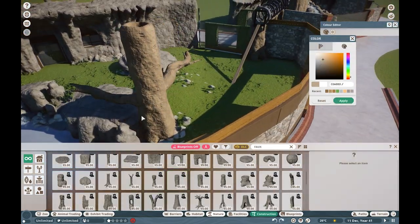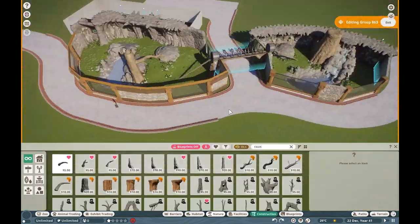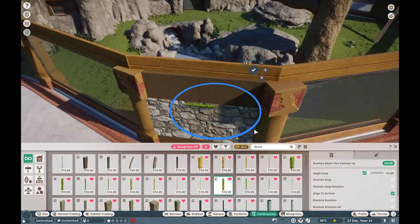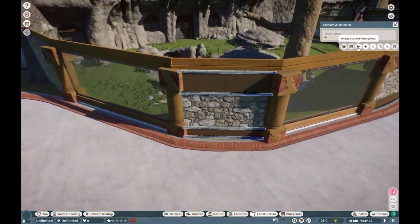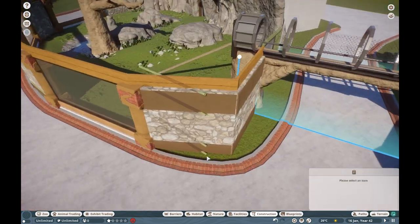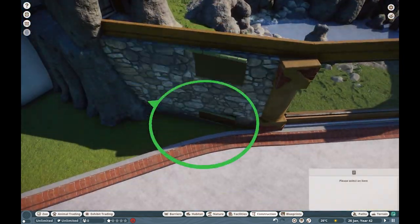We do add some faux trees, making sure that it feels very naturalistic. Ocelots do climb a lot — in fact, ocelots are extremely arboreal, which has them fill an entirely different niche than their cousin the jaguar. Which is very interesting to see. We have a whole press room item about it.